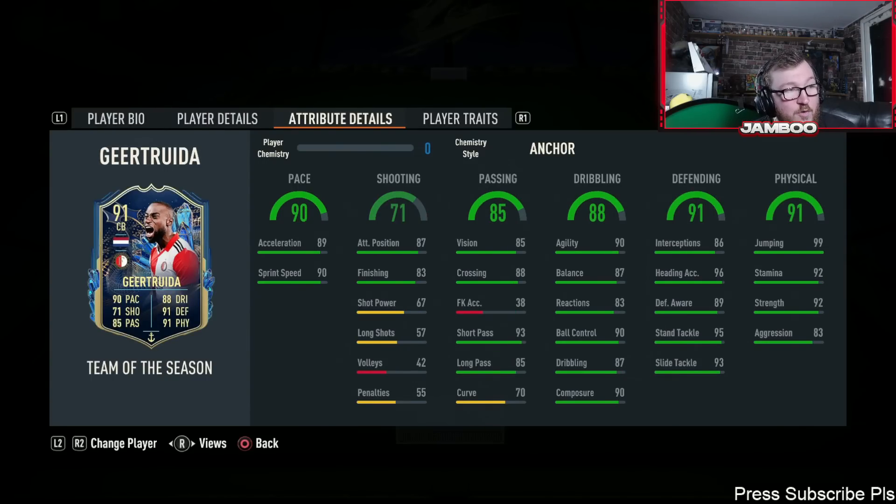We've then got one of the best centre backs in the entire game — it is Gaetruida. 90 pace, crazy defending and physicals, insane agility and balance. This guy is actually nuts — one of the best value players in the entire game. He's six foot one and can play right back as well, but I would recommend having him as a centre back — that is definitely his best position.